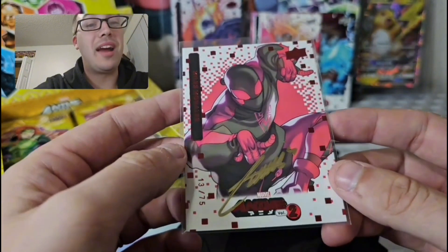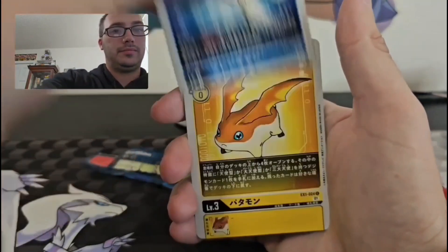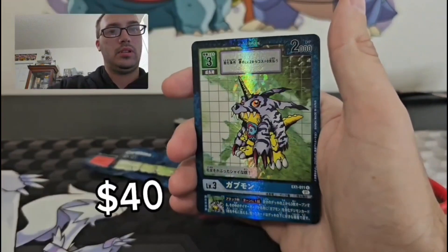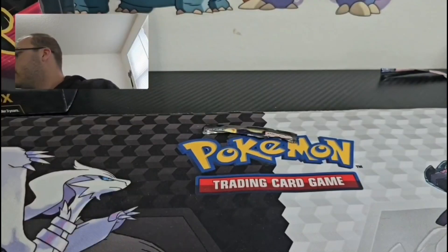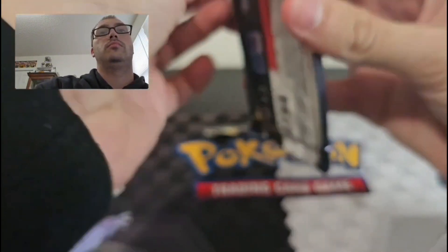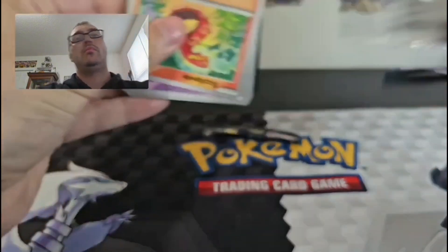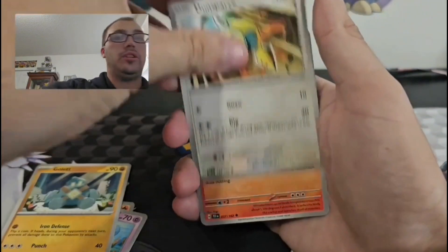Jeez, you're gonna lose your mind, bro — crazy! Petamon. There is our alt art, yeah. Now we're gonna go Temporal Forces. Hopefully his packs have been hitting on stream for the Black and White, so hopefully we can keep that going.